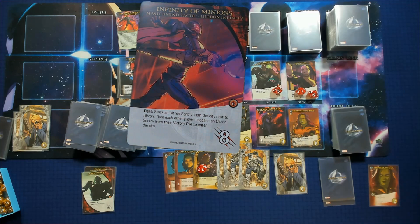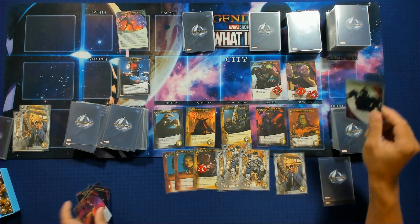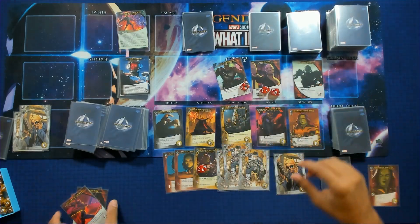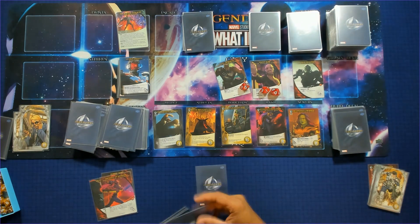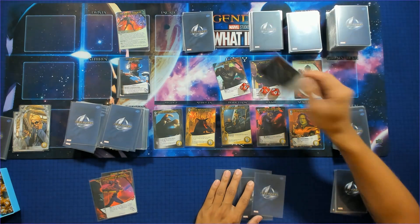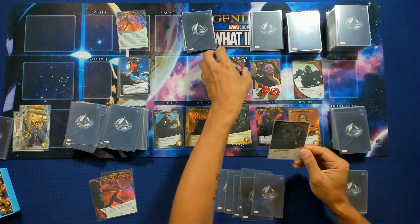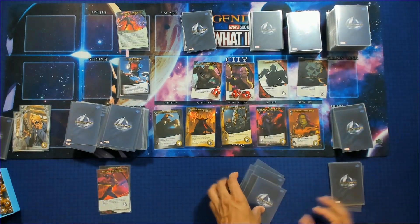The first tactic: stack an Ultron Century from the city next to Ultron, then each player chooses a Century from their victory pile to enter the city. We choose one to enter the city and end our turn — one tactic down. Next we choose from the Zombie deck. We have Zombie Hawkeye who would Rise the Living Dead, but our victory pile has a tactic on top so we avoid that effect.